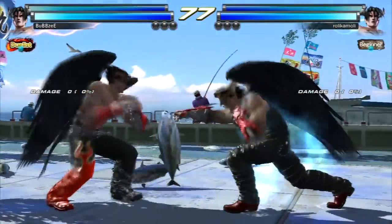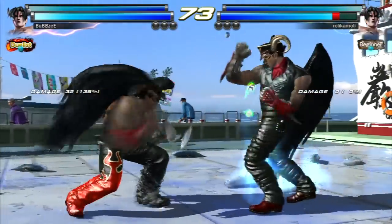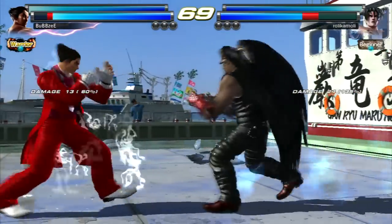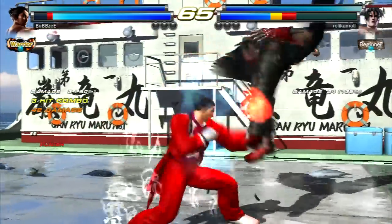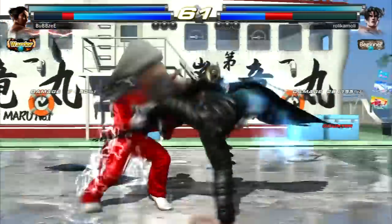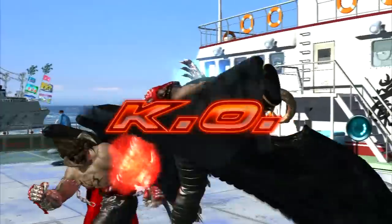I'm going to keep a range where I know that most of their moves — the electrics, the hell sweeps — are all going to whiff if I sidestep left. So if you watch this match, you'll see how I keep that range for the whole match and sidestep left. I'll back dash a bit, then go back into that range. Sidestep left and there — I don't fluff up the combo.